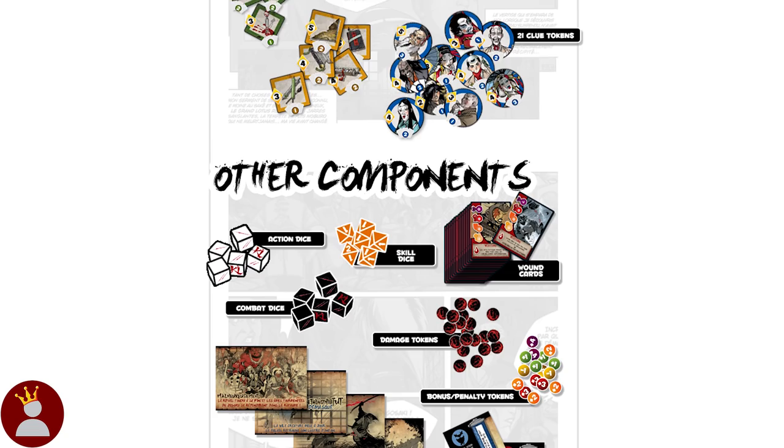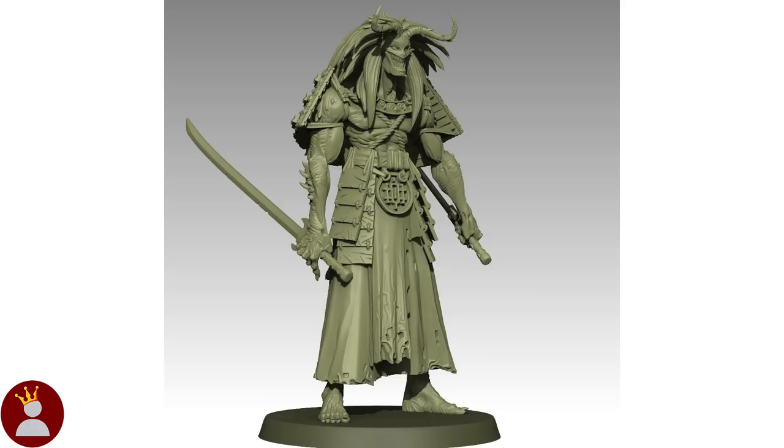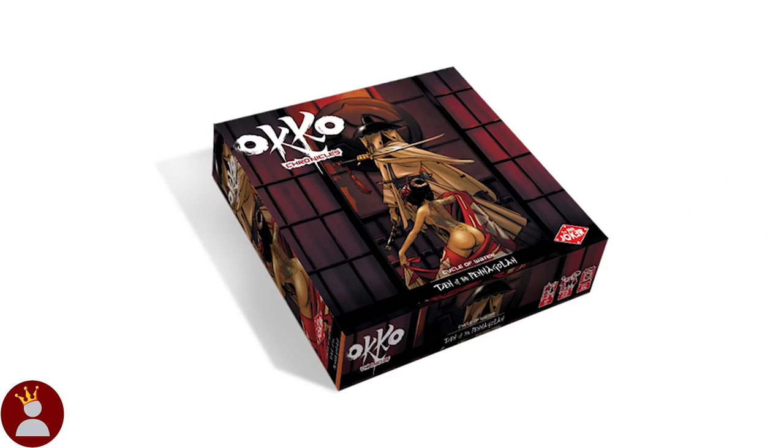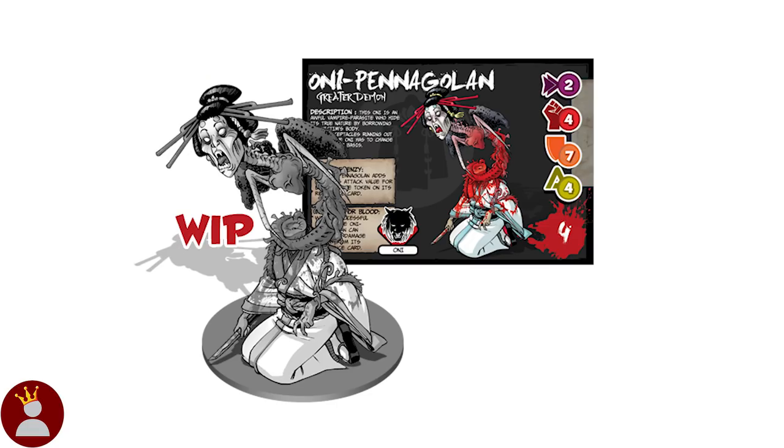The final pledge tier is the Oni Hunter tier for about $140, or $130 for the early bird. This comes with the core box, both expansions, the storage box, and all applicable stretch goals. There are already two optional buys which are the two main expansions from the first campaign. You can get both the Den of Pentagolan and the House of Jade Pleasures for $30. The Den of Pentagolan will take the heroes to a new location featuring a new oni, the Pentagolan.